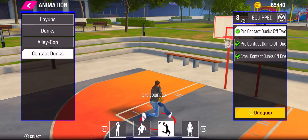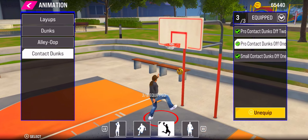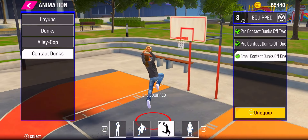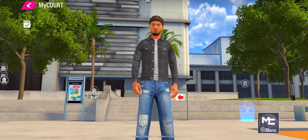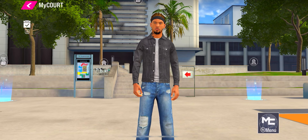Last part — my contact dunks. I went with all three that I could get. These are only available if you have a 92 overall dunk rating. You can probably get one small contact dunk if you have a high 80, but besides that you need some 90s. If you watch all the way to the end — thank you, like, comment and subscribe, and there's a video tomorrow.